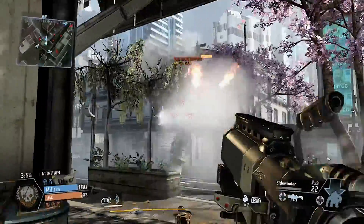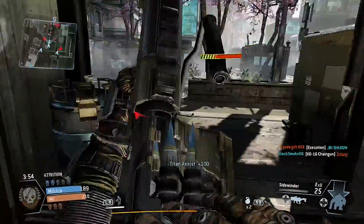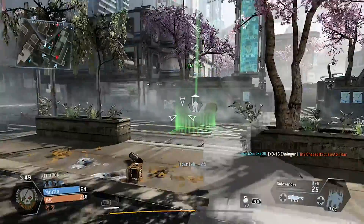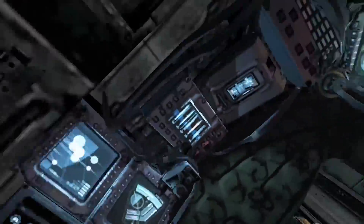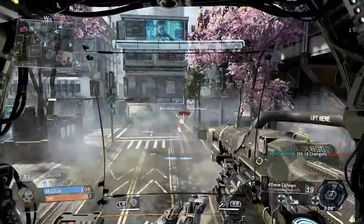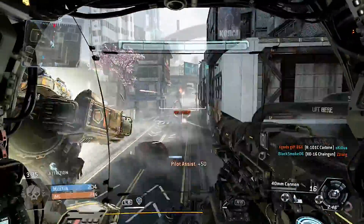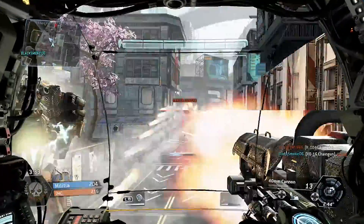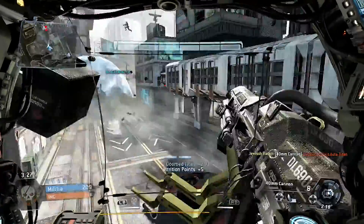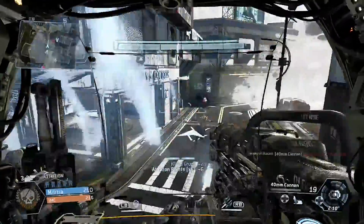Overall it's fast-paced action. The epilogue is pretty fun — trying to get to the ship, or stop them from getting to the ship. The gunplay feels similar to Call of Duty, but it's definitely a breath of fresh air with the wall running, the mobility, and the Titans — it all feels really cool. The only map in the beta that I've played is this one, and it's a cool map, but I can't wait until the game is released and there are lots of maps, lots of variety, and lots of Titans.